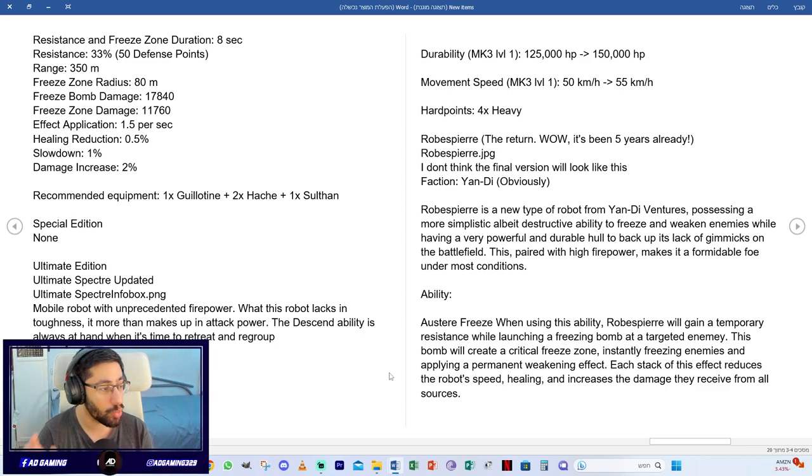This is early information about the Robot Savior — it's not coming next update but one of the upcoming ones. The stats show resistance freeze zone duration similar to the Phantom at 33%, and a range of 350 meters. The recommended equipment is one Guillotine, two Hatchets, and one Sultan — so two medium weapons, one heavy, and one light.